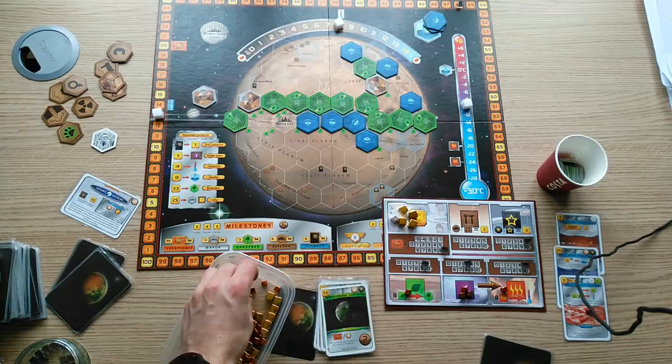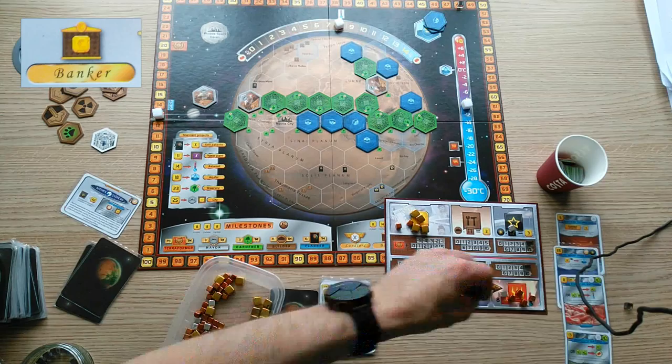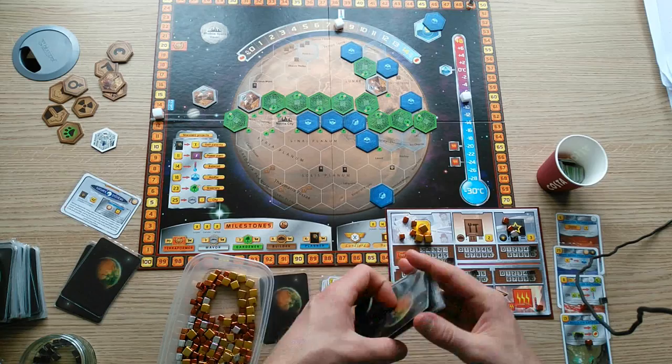Jovian strategy tends not to lend itself that well to milestones, but there are a number of awards that you can compete for. Banker is well within your grasp, especially if you play Saturn Systems, since it boosts your megacredit production for every tag played. Scientist is possible, especially if you play science as a specific backup strategy. Finally, you could win Miner if you end up with good titanium production.